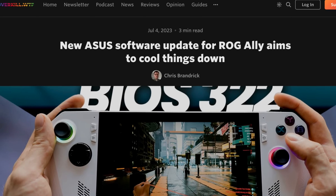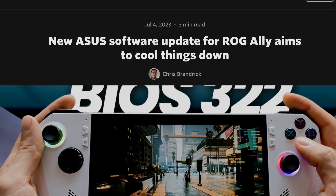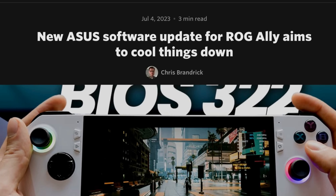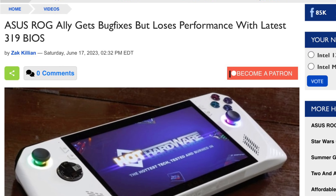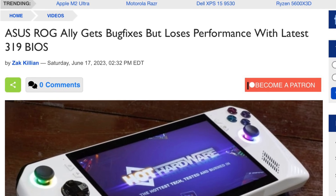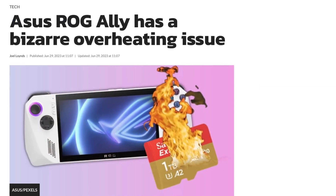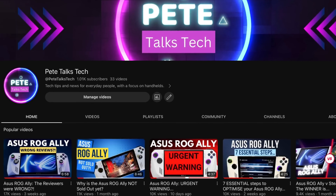ASUS just released their brand new BIOS 3.2.2 update today on July the 4th for the ROG Ally, and tomorrow July the 5th they release an important update to their Armoury Crate software. So has this fixed some of the issues brought about by the current BIOS update 3.19 — specifically the alleged reduction in performance by up to 20% or the alleged overheating of the SD cards issue?